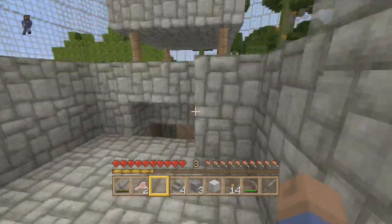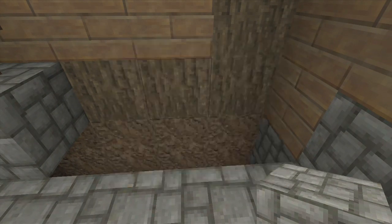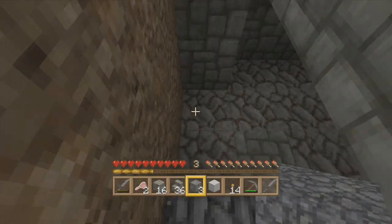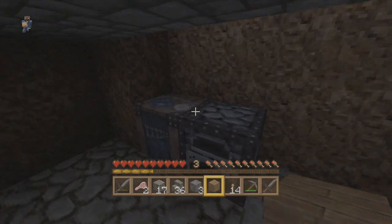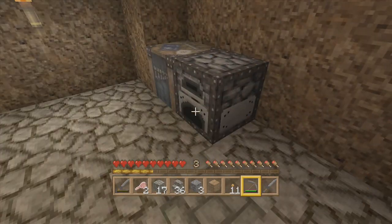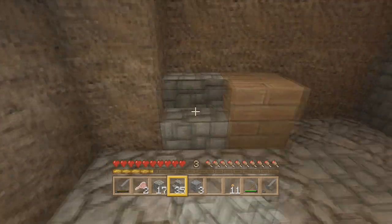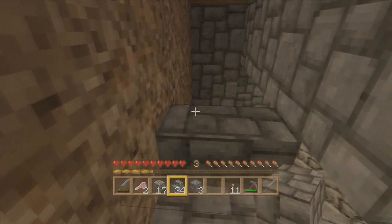Now we have our top floor of our house — we don't really have a roof right now, which we'll definitely need to put over our head. I have more cobblestone and our crafting table is right there. Let's make some more stairs. This is going to be where our stairs are. I'll put cobblestone there, bones and arrows in there, shovel in there, and we're gonna light this place up just a little bit. Let's place our stairs down here and I'll have that coming this way.